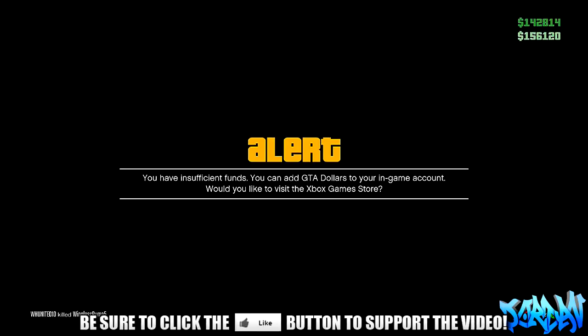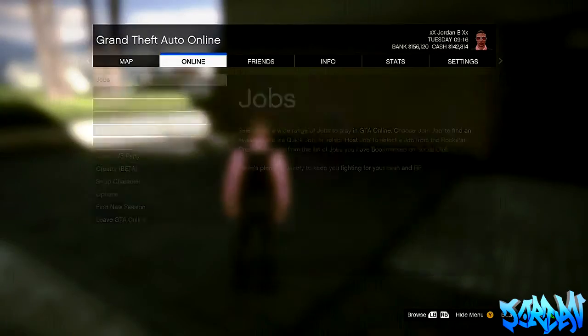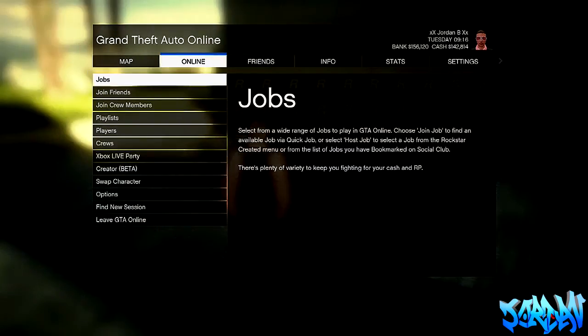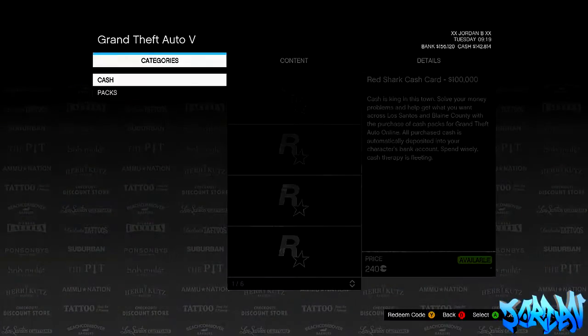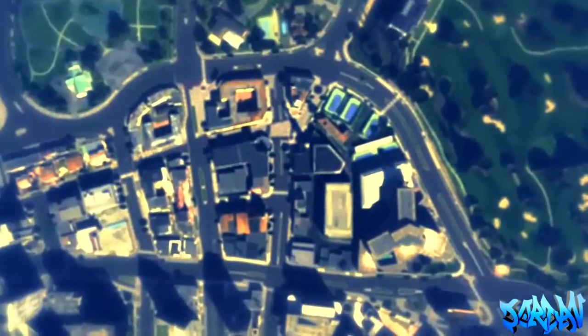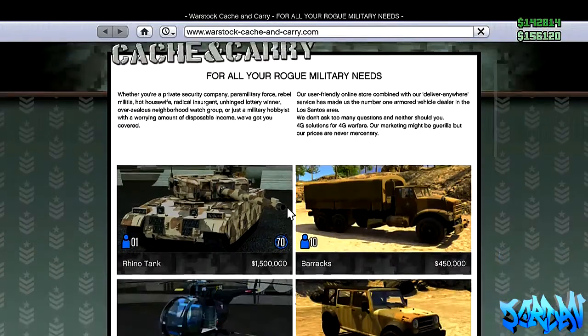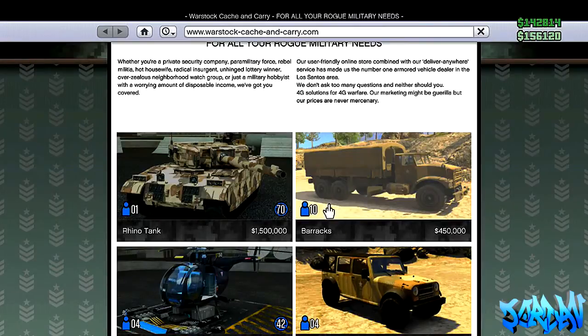Once you hover over Leave GTA Online, press Start and it should say you have insufficient funds. Now once again hold the Start button down for around 3 seconds, then let go and immediately press A. What should happen is you'll start transitioning to the game store but the pause menu will also come up. Try to leave GTA Online quickly before it fully transitions. Once it transitions you to the game store, back out and it will take you to Online with your single player character.